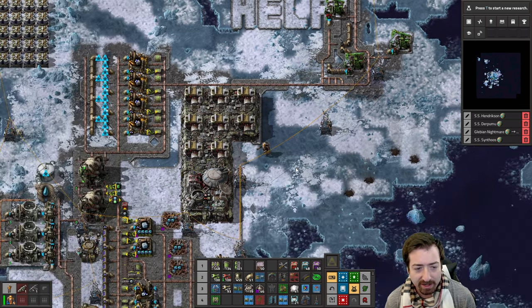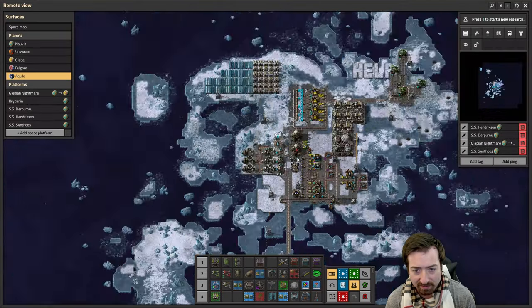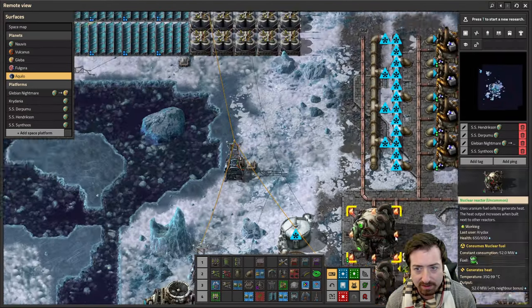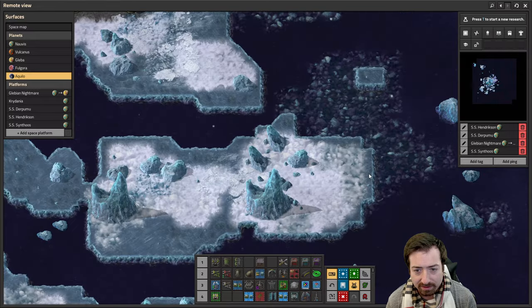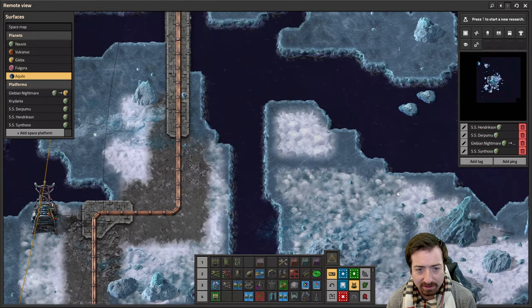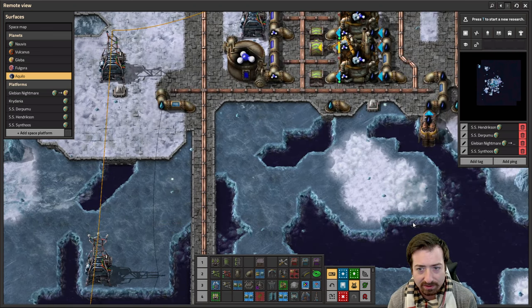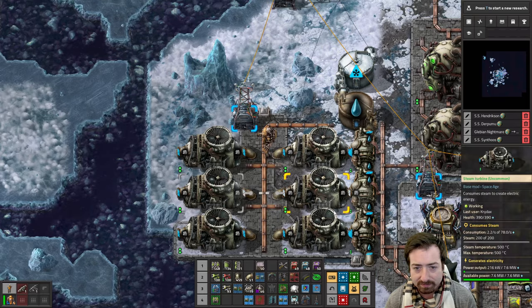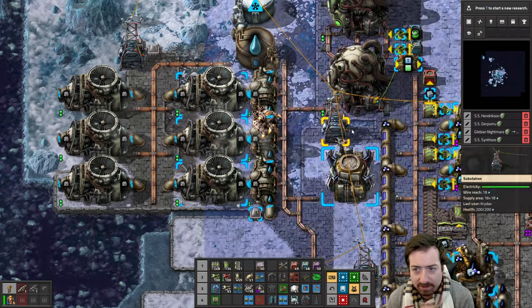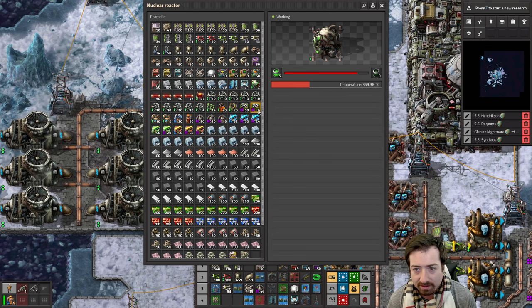I forgot to take a screenshot on the last episode for the thumbnail. I should probably do that — let me take a screenshot of a frosty surface with a lone heat pipe through the middle. Yeah, that's a good screenshot. Can't forget good thumbnails. So now we're gonna move the whole nuclear setup, which means we're gonna sacrifice a lot of our heat.